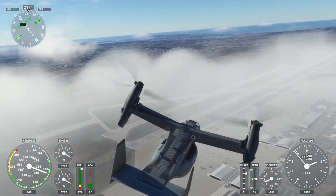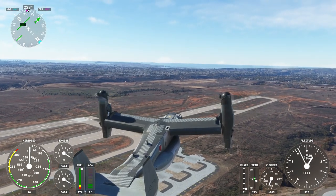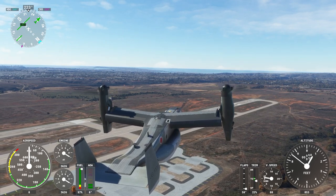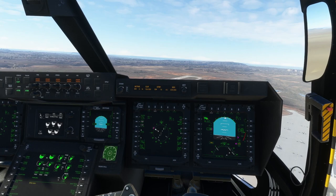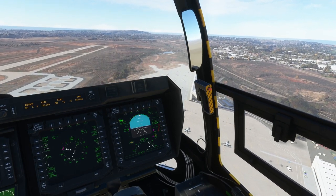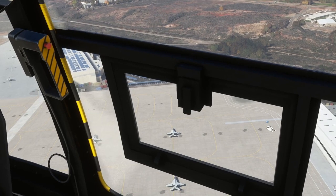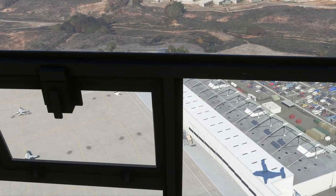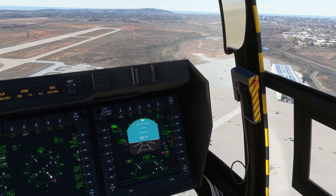I don't need that much throttle in order to potentially hover, I think. I want to get into a proper hover here. Well, we're going backwards — that's no good. Not all things that can sort of hover like to go backwards; this seems okay with it. It's good enough as far as hovering is concerned — probably the best hover I've done in Flight Sim so far.